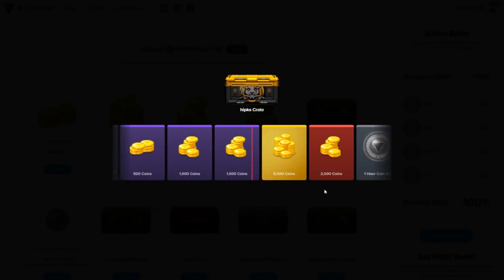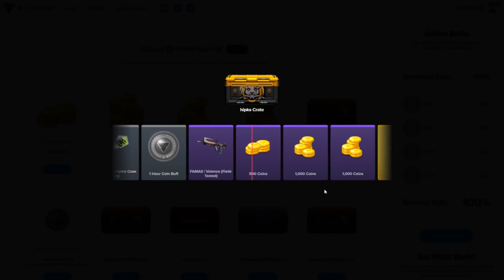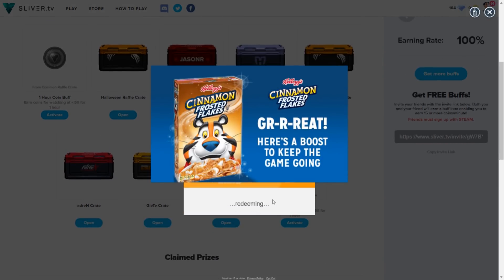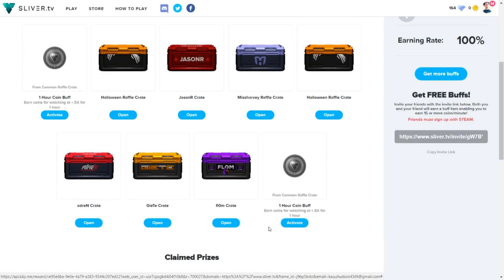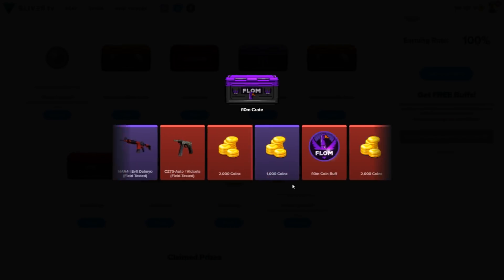This one is the HipSkin crate — never heard of them. A lot of these crates you're just going to get coins and coin buffs rather than skins, but you can still get skins from winning the raffles, which is probably the easiest way, or by buying them directly with diamonds.